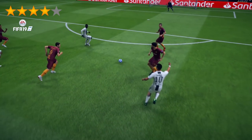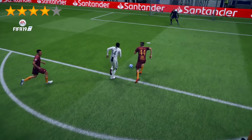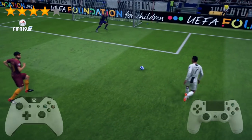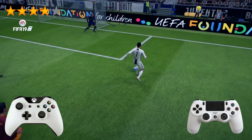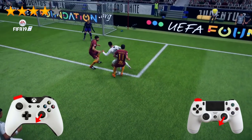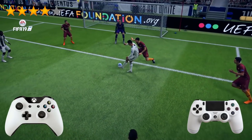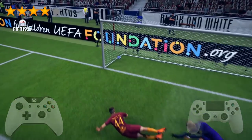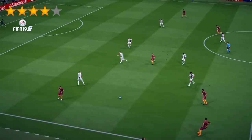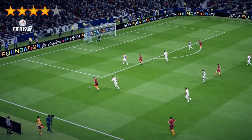So let's get into it — how do you do the Croqueta? You hold LB on Xbox or L1 on PlayStation, and you drag the ball by holding the right joystick to either side — left or right. For example, on a training pitch, you hold LB or L1 and at the same time hold the right joystick left or right, depending on which side you want to go.